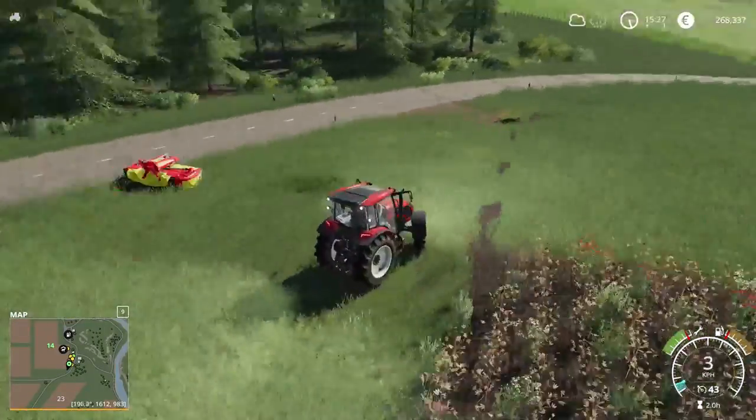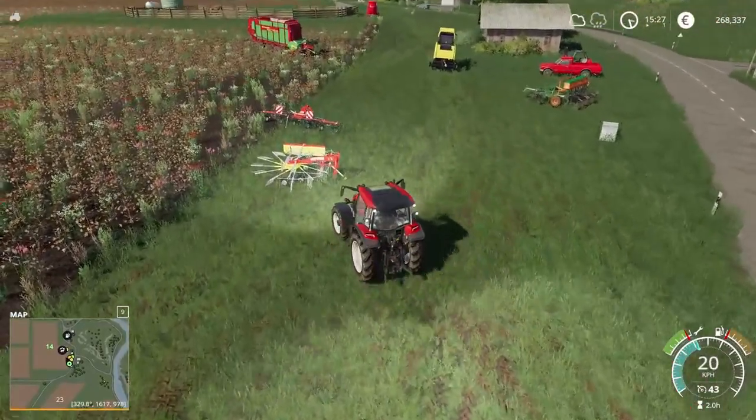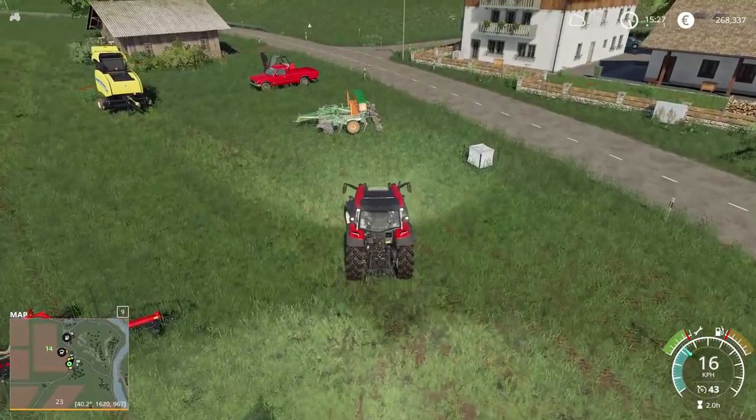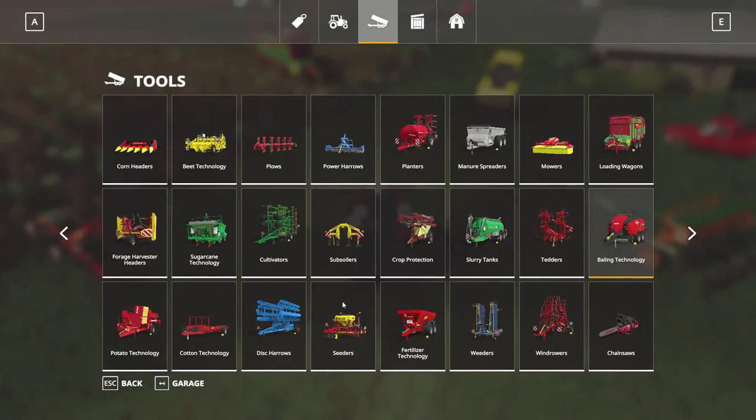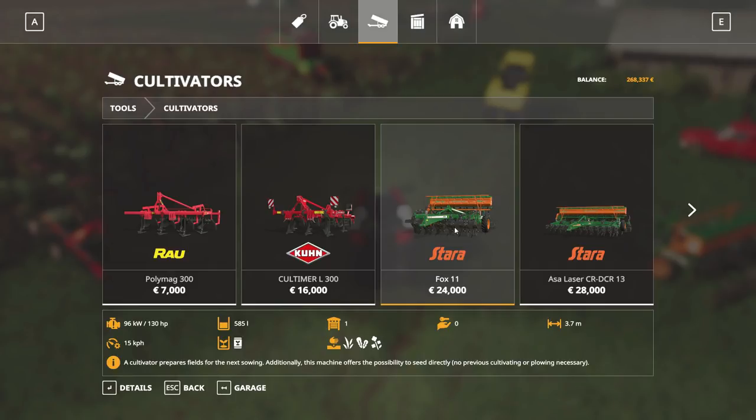I'll show you guys the cultivating first, even though I don't need to do it right now since it's already okay for me. A very good cultivator is this green one — let's have a look in the shop at what it can do. For cultivators, you have ones that just cultivate, but you also get cultivators that sow at the same moment. They prepare the fields for sowing and you can sow with them too.